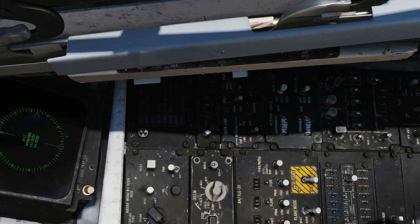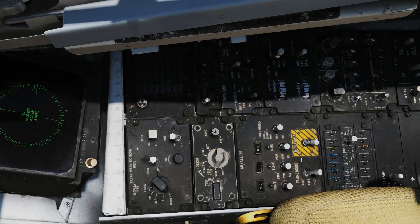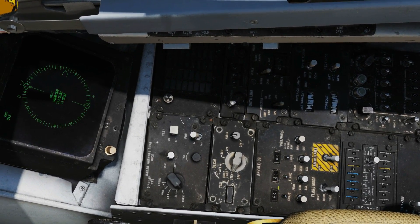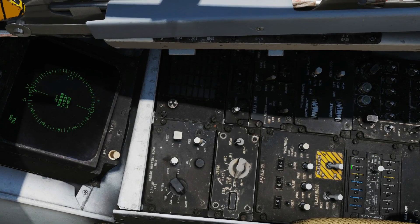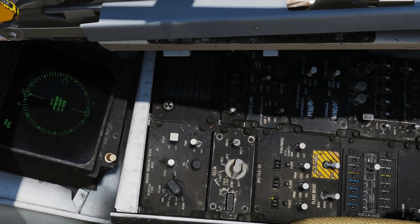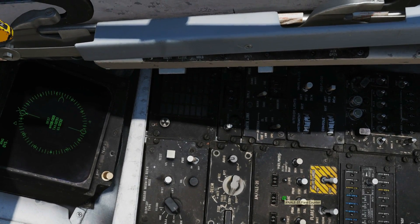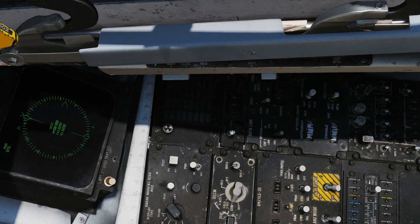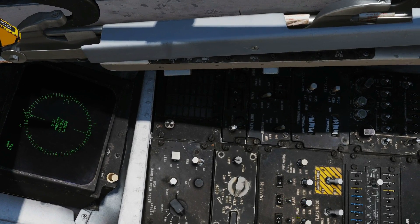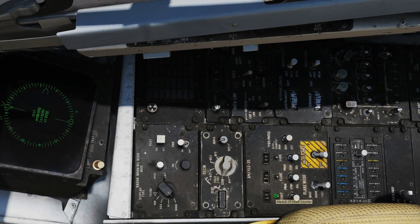Now the control panel. We have counters for chaff, flare, and jammer cartridges — we can ignore jammer. Note the counter may show the wrong amount, so we need to set these to the correct number so the RIO knows how many are left. Changing this counter does not affect how the chaff and flare actually fires — you could set it to zero and they'd still fire the same. It's purely informational for the RIO.